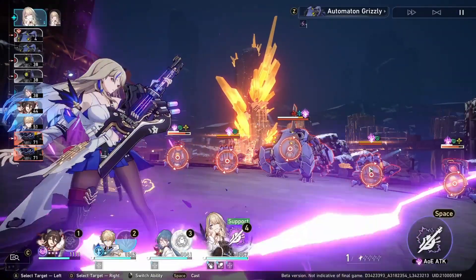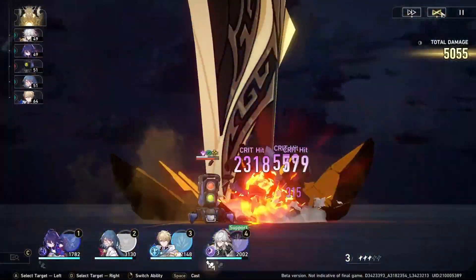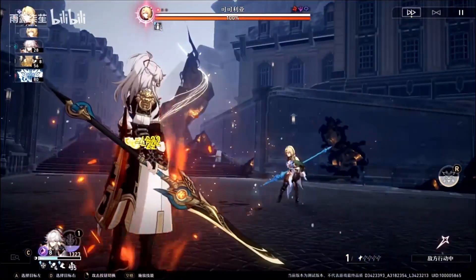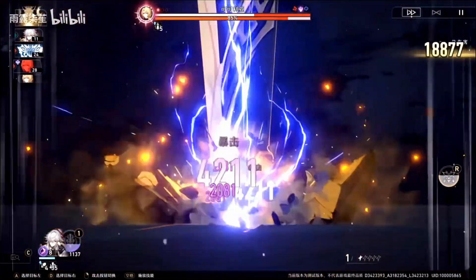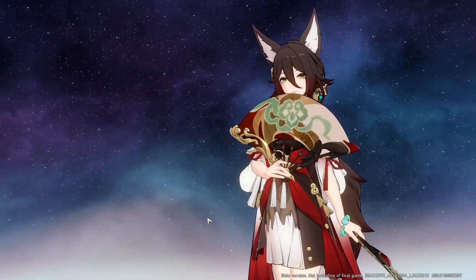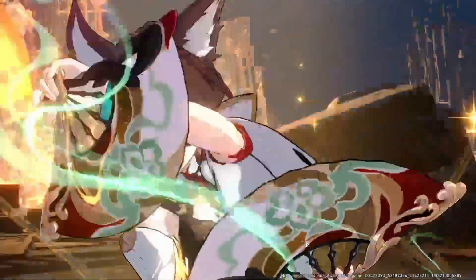Usually characters on the path of Erudition are weak against single targets, but that's not the case for Jingyuan. He's great at AoE and also excellent at single-target DPS, because if only one boss is alive, all the Lightning Lord's stacks will hit that single target. For the final team slot, I would definitely recommend Tingyun, who you can get alongside Jingyuan on his banner. She is by far the strongest four-star support.